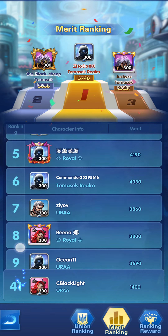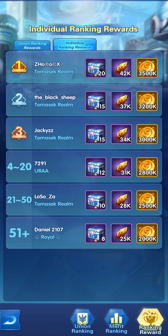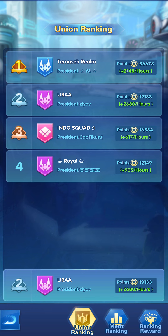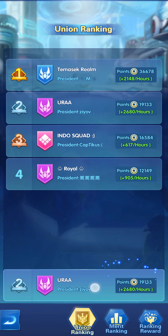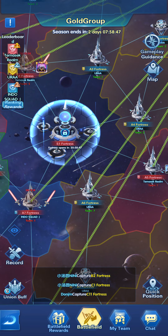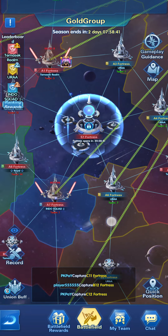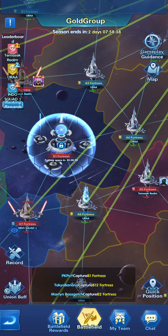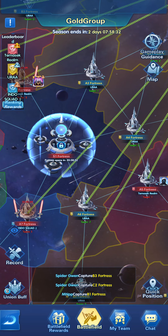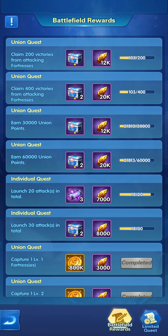The ranking will change from 41 upward based on all the merit points collected, which equals better rewards. The upper ranking total is the combined merit points generated by all union players together. The higher everyone generates points, the higher they will rank and the better rewards they receive. That's why I put all five teams here to garrison — to gain more points while doing nothing.